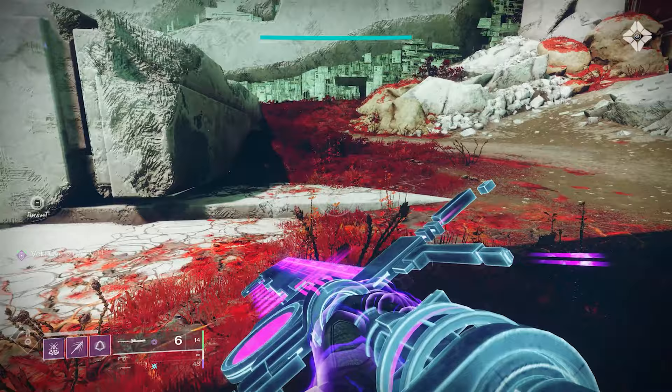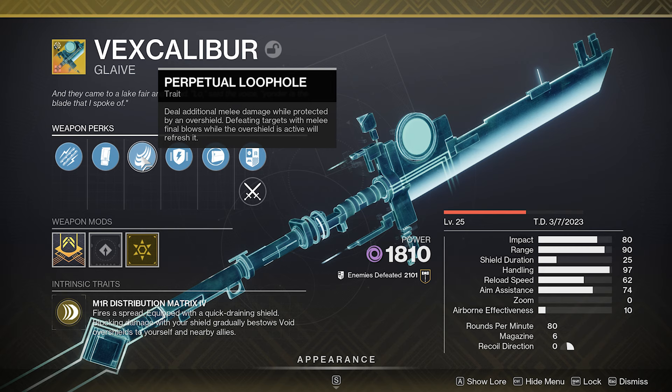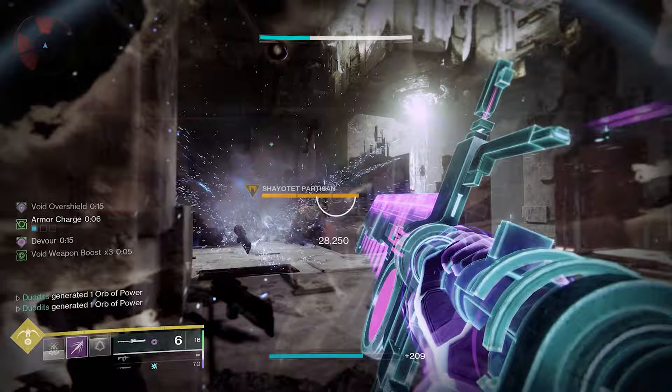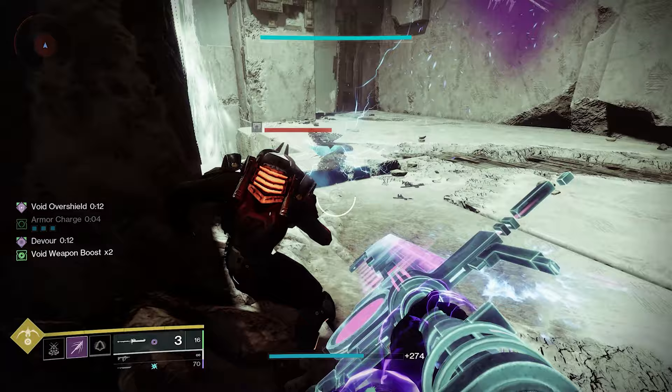The other exotic to pair with this is Vex Calibur. It fires a spread equipped with a quick-draining shield — block damage with your shield and it gradually bestows Void overshield to you and your nearby allies. So that, paired with the Moth Keeper's Wraps, can give you and your teammates a pretty much infinite overshield. It's also got Perpetual Loophole: deal additional melee damage while protected by an overshield, and defeating targets with melee final blows while the overshield is active will refresh the overshield. You can run around with the Vex Calibur, block to get your overshield up, get a few kills to extend it, and just block again to restart the shield.